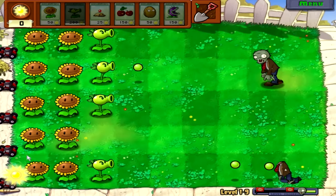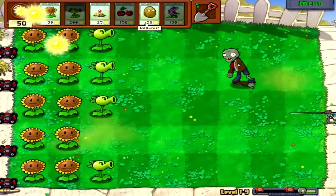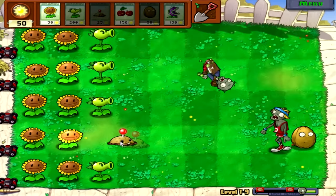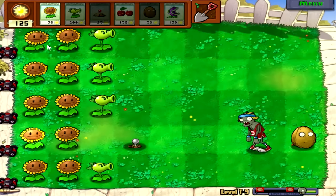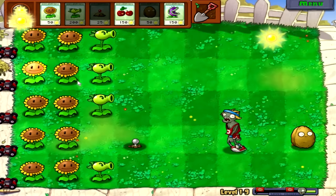Seeing they shoot so fast, we don't have to worry about getting them out in time. Here comes the javelin zombie — let's throw that potato mine out there to slow them down, especially because we have nothing on that row. We weren't going to have enough sun to get the repeater out in time, so you've got to think of something ahead of time.